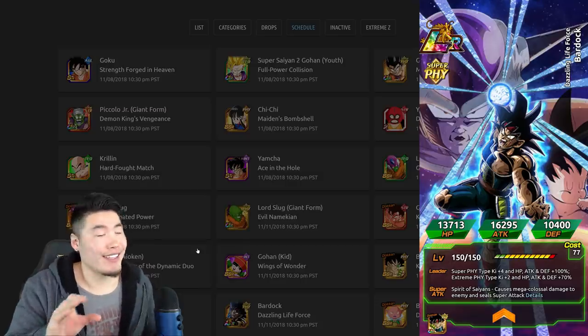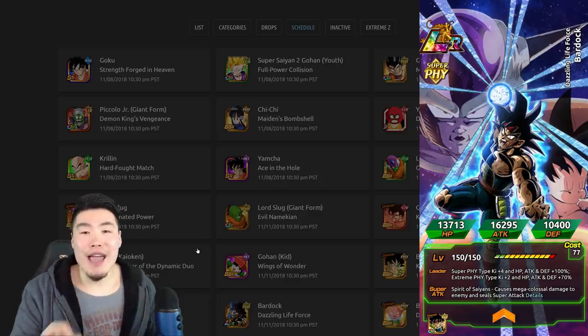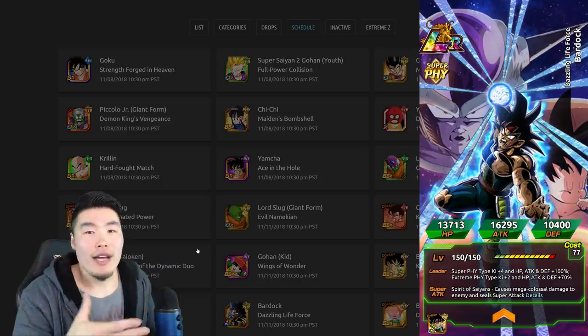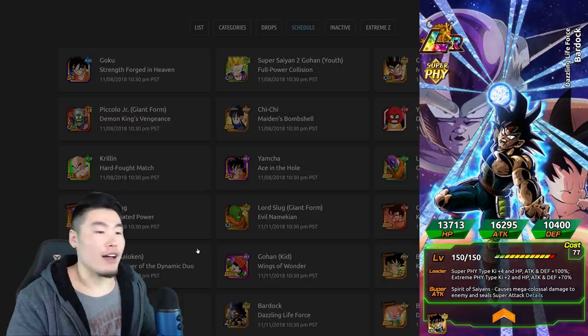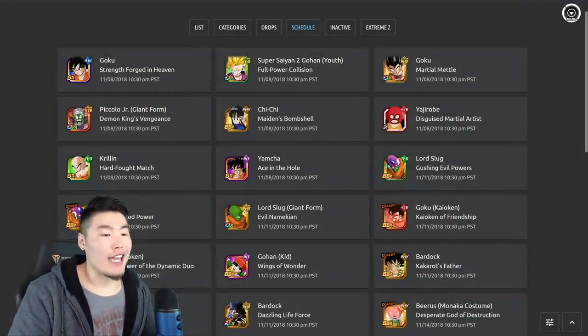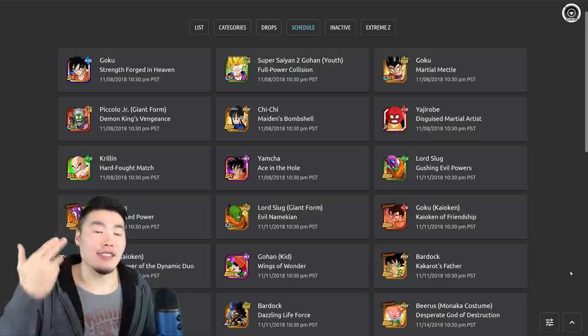It's still not great — it's still not good by any means — but it's going to be much higher than any other banner he'll be on in the future. So if you really, really want him, this is the banner to summon on. The official release date is going to be November 11th at 10:30pm Pacific Standard Time. Within the next 2-3 days, this guy will be in the game. Best of luck to everyone that's summoning.